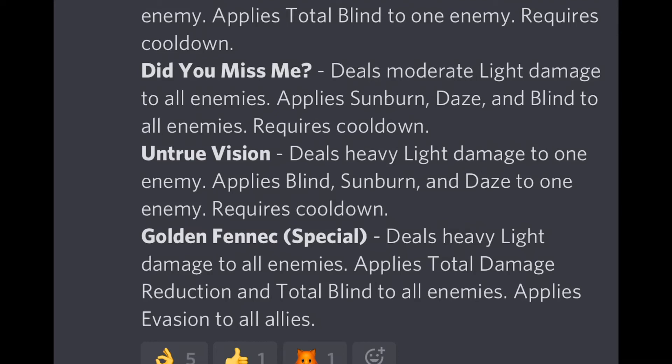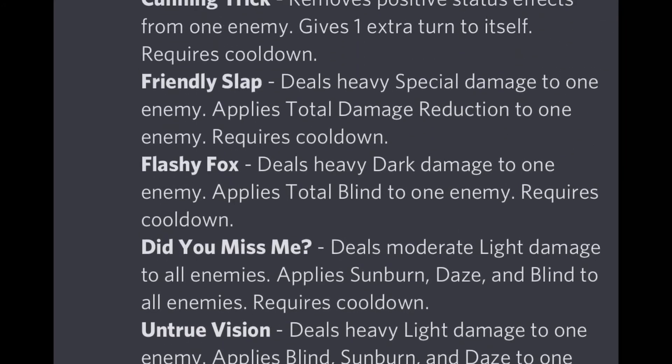This is especially powerful for a mythic monster. 'Untrue Vision' deals heavy light damage to one enemy and applies blind, sunburn, and daze to one enemy, requiring a cooldown. The special move, 'Golden Fennec,' deals heavy light damage to all enemies, applies total damage reduction and total blind to all enemies, and applies evasion to all allies — a very powerful ultimate.